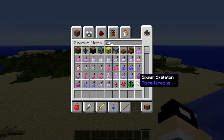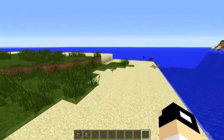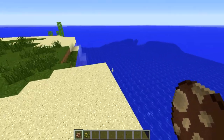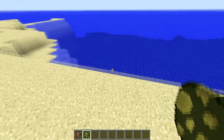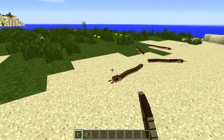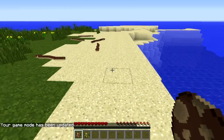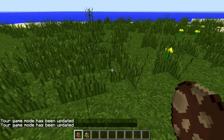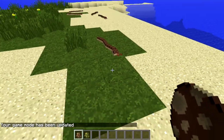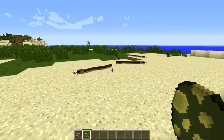Now we have a couple of hostile mobs: the snake and the angler fish. The snake spawns in the jungle, and the angler fish spawns in the ocean — it's the one with the light on its head. Let's do the snake first. If you get within five blocks, these guys will attack you and deal two hearts damage.